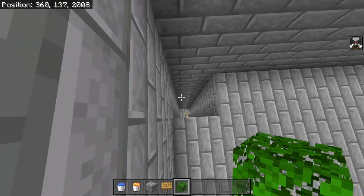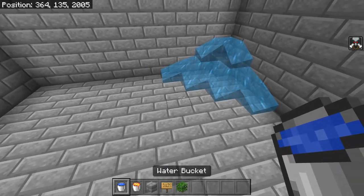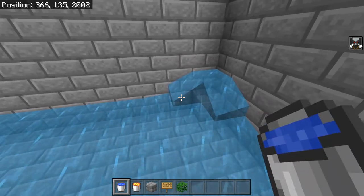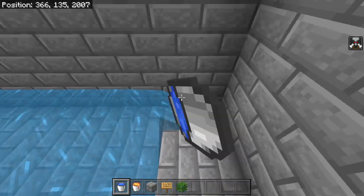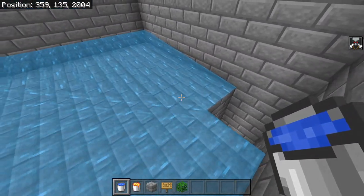On the opposite corner of the chamber, set down one block and one water bucket. Then place down water buckets on every single block except for the corners next to that one block. Do the same thing on the other side — this creates a water stream that leads directly into the kill chamber.